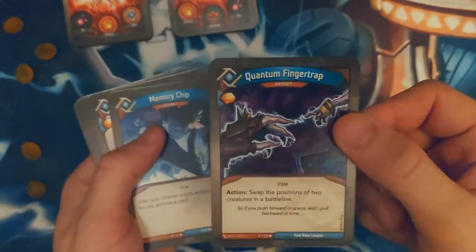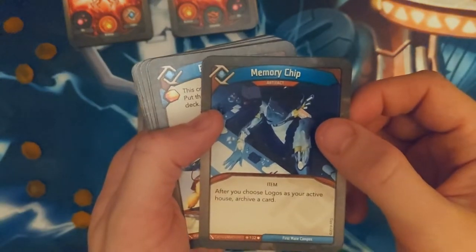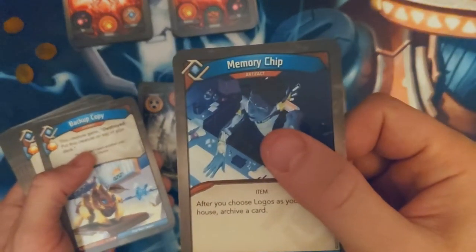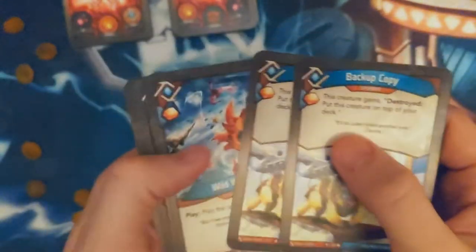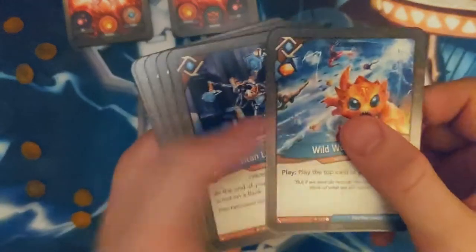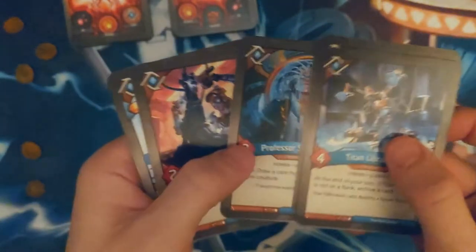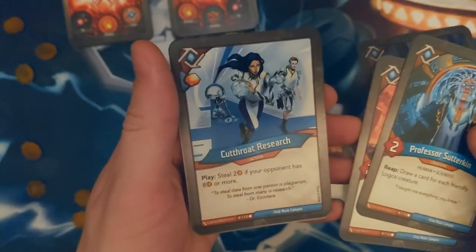Seismon Tingler — that's very useful, holding them back. Memory Trip — Logos archive card. Two backup copies, Wild Wormhole, two Titan Librarians, Professor Stutterkin, and Pip Pip.